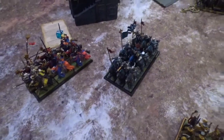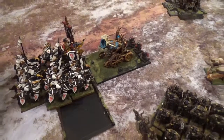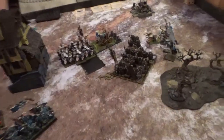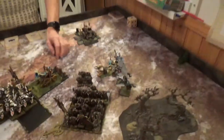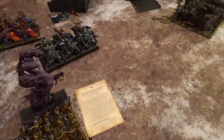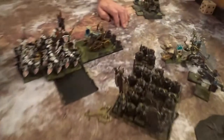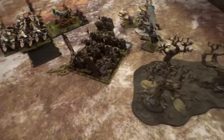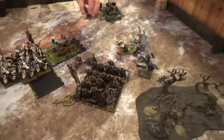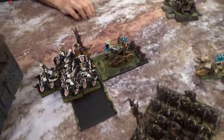Britannia turn three: I reformed and basically fled away. I managed to rally the Men at Arms. I flew the Pegasus Knights to the right flank and remained in combat. In magic I tried Comet of Cassandora on his hellcannon but he dispelled it. I five-diced Transformation of Kadon, turning my level 2 Beast wizard into a Black Hydra — it was irresistible but I got the bad result, a Cascade, though I survived. I tried Curse of the Midnight Wind but he dispelled it. One trebuchet misfired, the other got a direct hit killing four warriors.